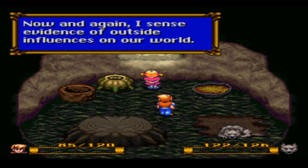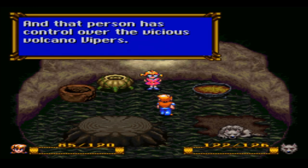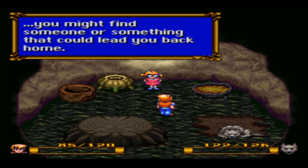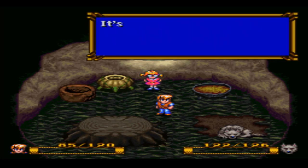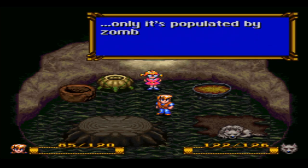Your best bet might be to track down the source of this atmospheric icing. I think I'm originally from Podunk as well. My grandpa is an inventor who lived in the mansion on the hill — he made a machine that could send people to worlds of their own design. Since I enjoy all things prehistoric, I dreamed up this world of cave people and dinosaurs. I was supposed to be here for a couple of hours, but it's been a couple of decades. Wait, decades? I thought you were a kid. Now and again, I sense evidence of outside influences on our world. This recent drop in temperature could be the work of someone from the real world.